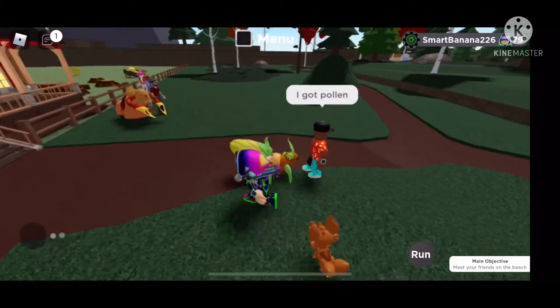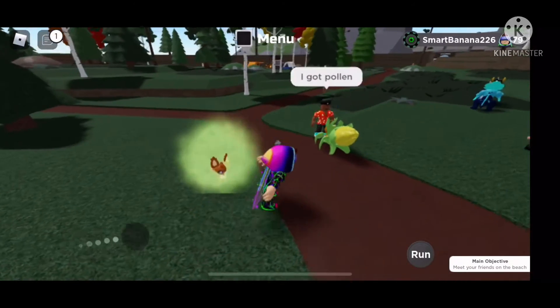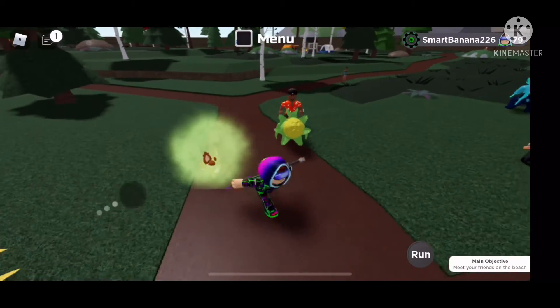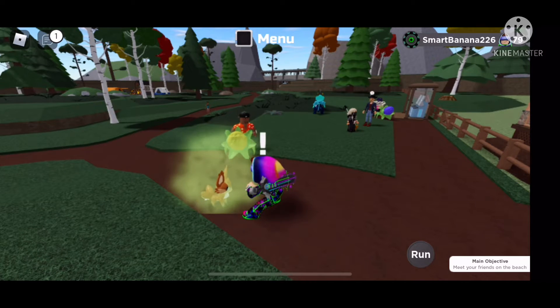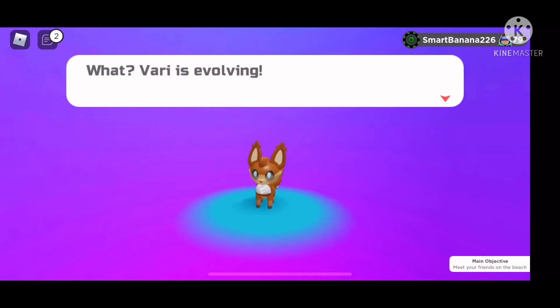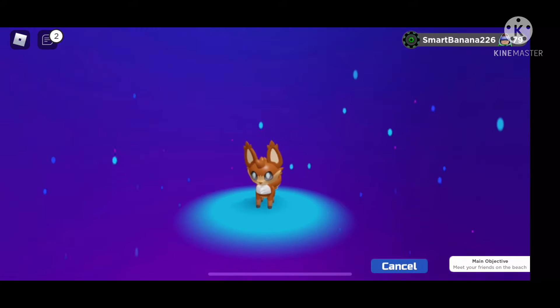Hello everyone, welcome to the video where you will see how to get Buzzlin for Vary. Vary will have to go through a pollen fart from Florent — I don't know how to say his name still. But once Vary goes through the pollen fart, Vary will have the pollen fart around him. Tap on Vary and Vary will start evolving to Buzzlin.